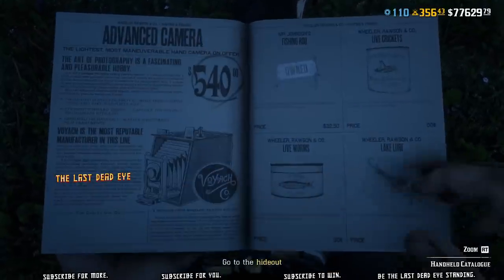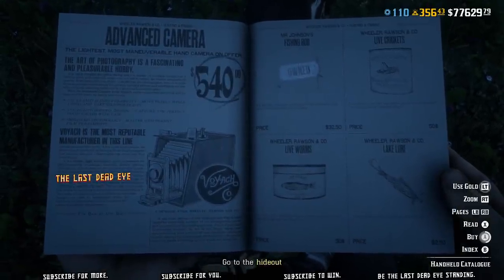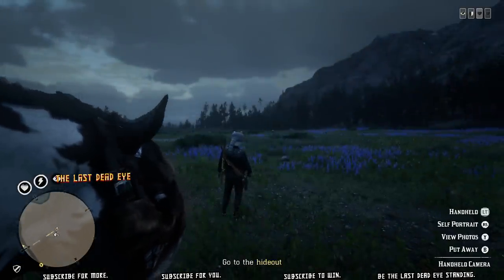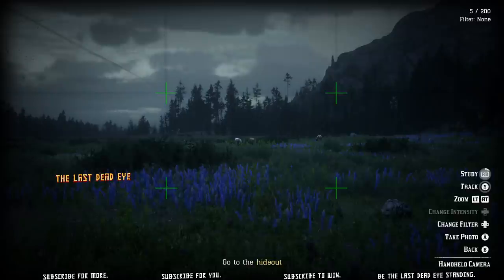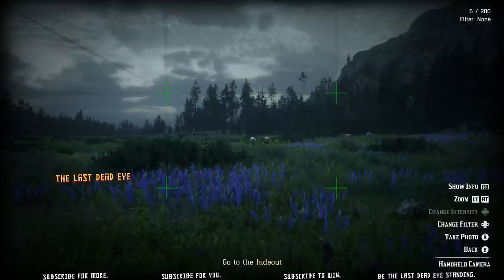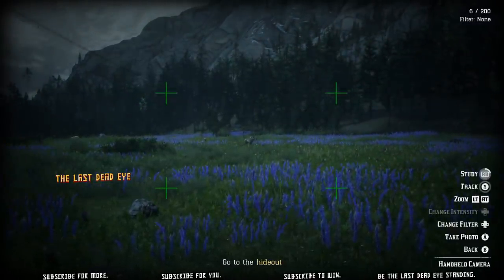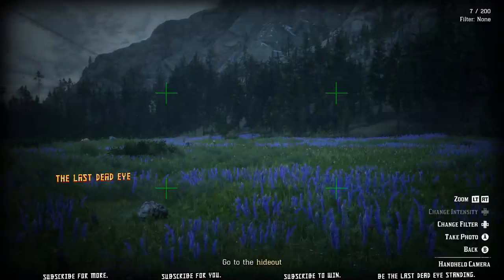On the way there, I decided to stop and earn a little XP. In order to take photographs for your field guide, you're going to need the advanced camera. When you use the advanced camera, you also get naturalist XP. You cannot use it while you're on your horse, but you can track and study animals through it. You only get XP the first time you photograph an animal when it's entered into your field guide — after that, you won't get XP for it anymore. You get 57 XP if you have the 15% bonus, otherwise it's 50 XP.